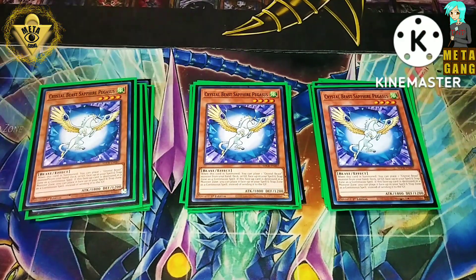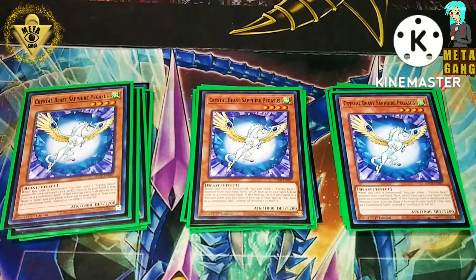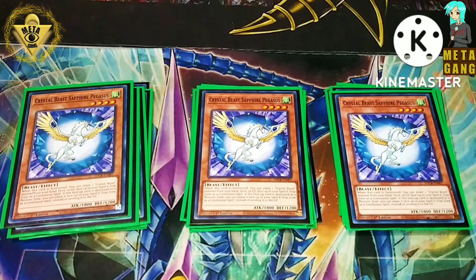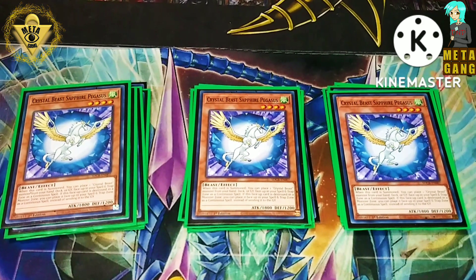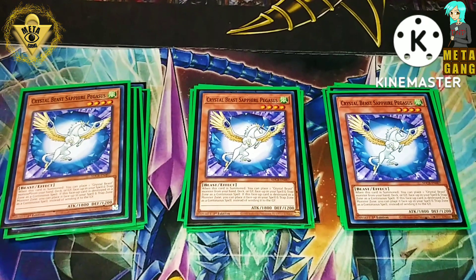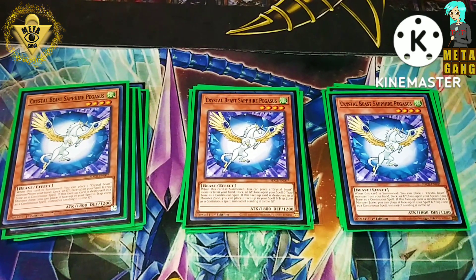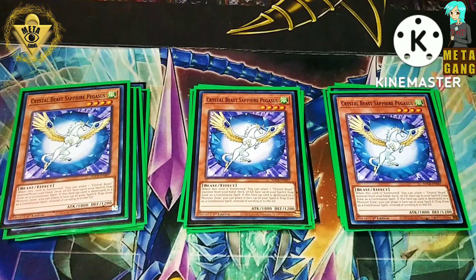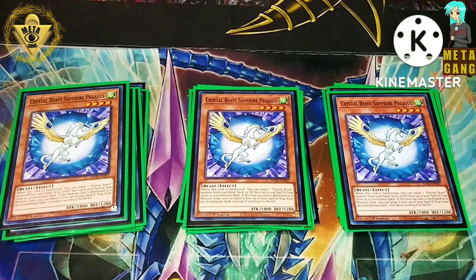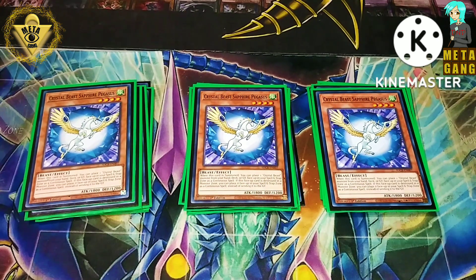Mandatory three of — and you can't tell me any different — is Pegasus. Whenever Pegasus gets summoned, you get to take any Crystal Beast from your deck and place it in your spell and trap zone. Your usual play is Carbuncle, or now what I like to do is if my Crystal Bond gets smacked out while I have Pegasus in hand, I'll go ahead and just put up my Crystal Beast Rainbow Dragon and go for the effect. That way I have the bodies and stuff get set up.